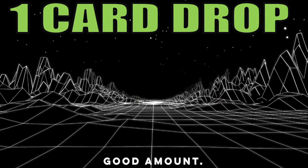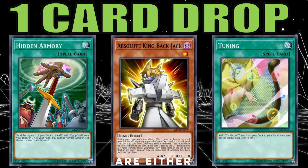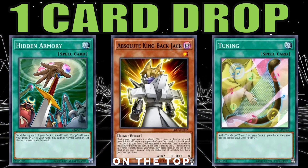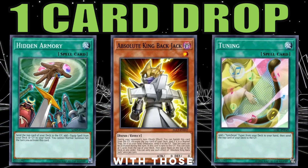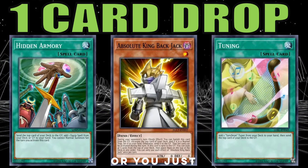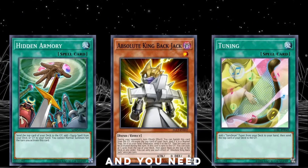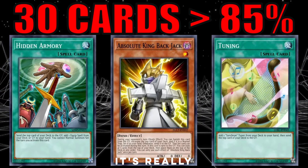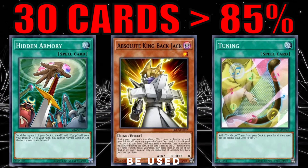Finally, the one-card drops — cards that send or excavate just one card — are either self-setup cards like King Bajack, which can set itself up to have a trap on top, or bonus effects like Tuning and Armory Arm where you don't really care about hitting a jackpot. With Tuning, the main effect is adding a Synchron card anyway; the excavated card being useful is just a bonus. You'd need 80 jackpot cards for an 85% chance, so these are truly either setup tools or pure bonus effects.